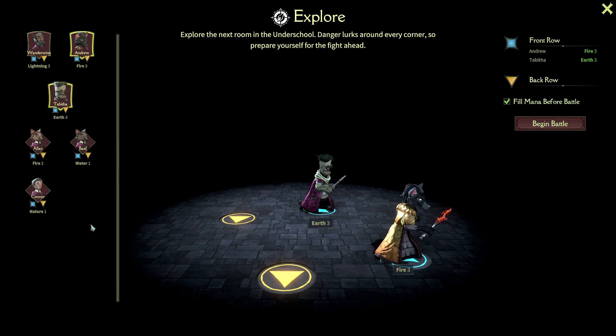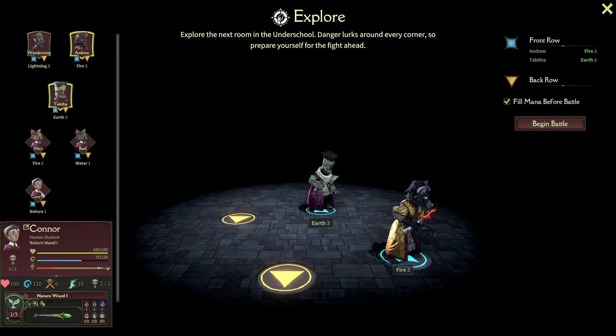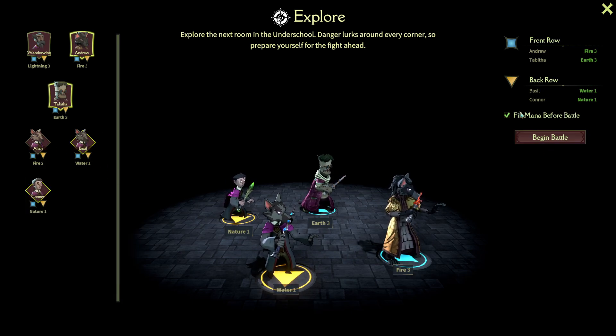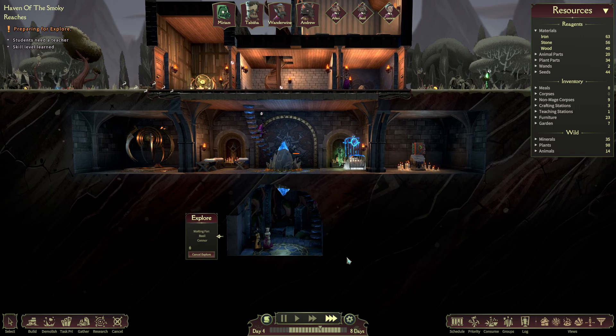What do they have? This guy has three spells. We'll try out with nature and try out with water, see what that's like. You can check so that they fill mana before battle. But firstly, it doesn't show you what their health is, so you've got to be really careful about not sending in injured students.